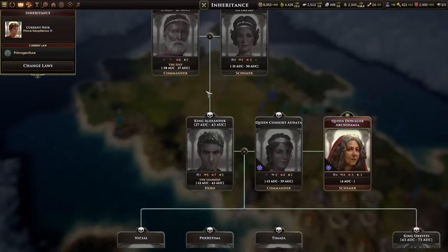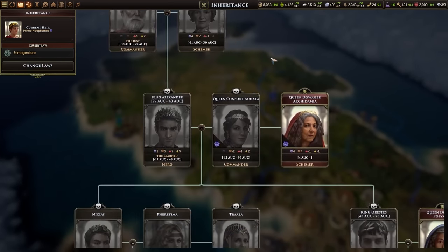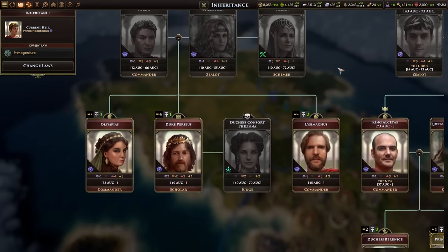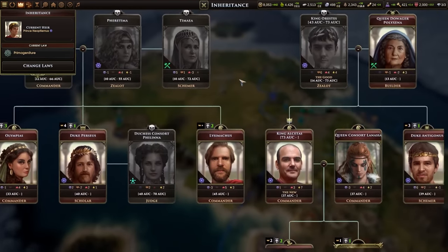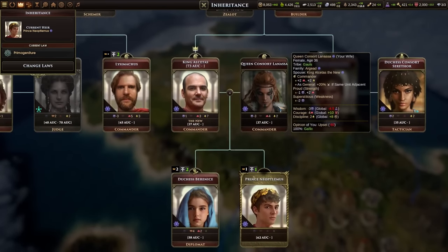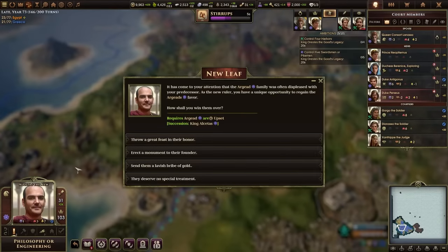One issue I always had with the Civilization series was that you sprinted through the ages so quickly that a lot of relatable human aspects of history could get lost in the mix. With each turn representing a year or a half year in Old World and leaders who grow old and die in realistic timeframes, I really got to know and develop feelings for the various generals and court functionaries through scripted events and decisions.